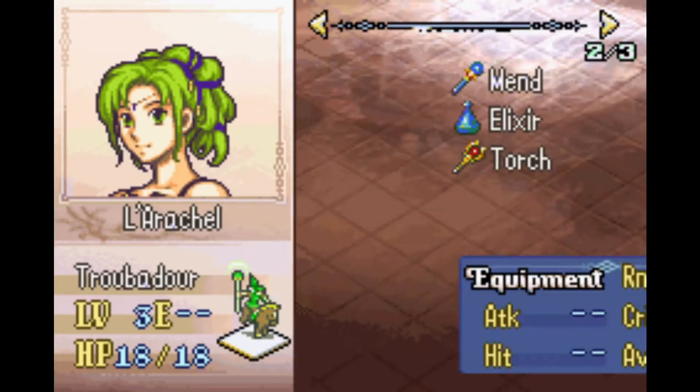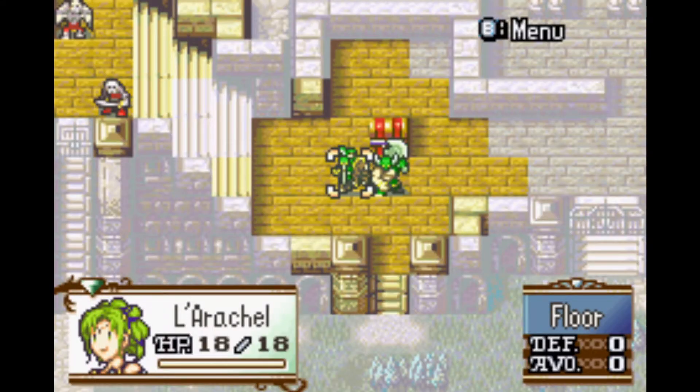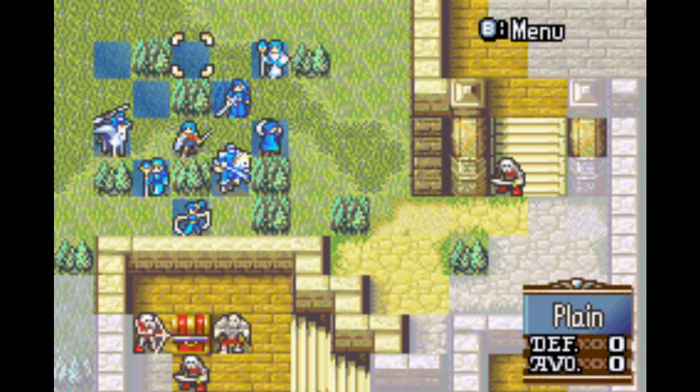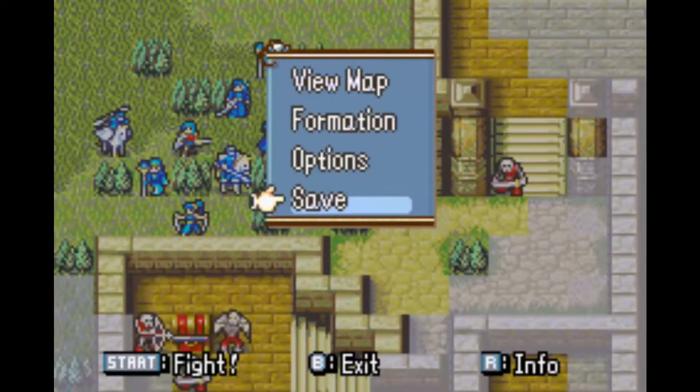Dozla and L'Rachel won't be used by us. L'Rachel is our troubadour — a mounted healer. She has 45% HP growth, 50 magic, 45 skill, 45 speed, 65 luck, 15 defense, and 50 resistance. Very lucky girl. Mounted healers were nerfed from the last game — they had 7 movement; Priscilla and Clarine both had 7, but she only has 6. She's only level 3, so you just have to play catch-up compared to your other healers you may have been using at this point.